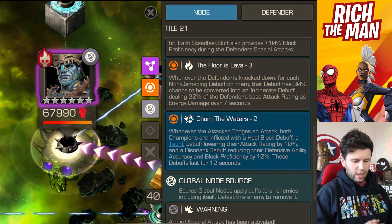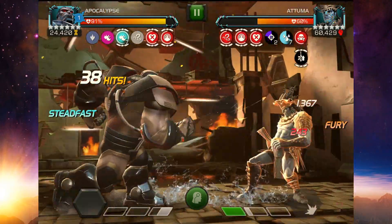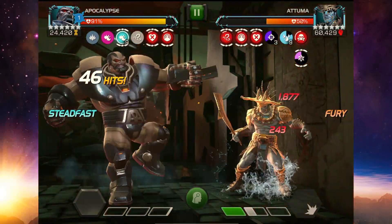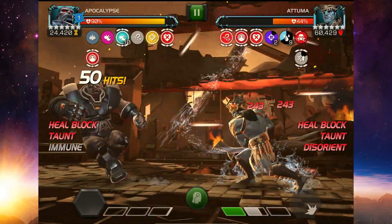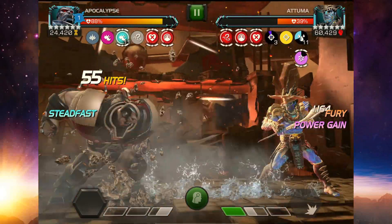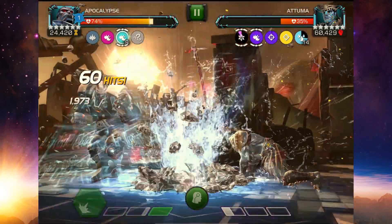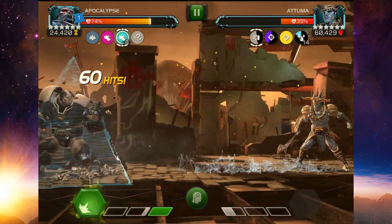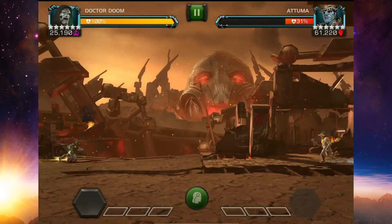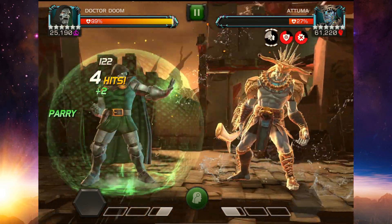Chum the Water puts debuffs on you, but if you've got Disorient and shrug it off with Apocalypse that's great. I recorded White Magneto and Apocalypse for this video — I prefer Apocalypse because of Disorient. Dr. Doom and power control champions are good options too. Power control, Disorient immunity, and debuff shrugging are the key traits you want. Hashtag metal champions also benefit from the White Magneto pre-fight. If you don't have them, use power control champions — Namor could be a good option to reflect damage if Tumor gains concussion debuffs.